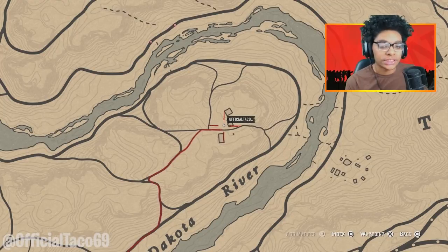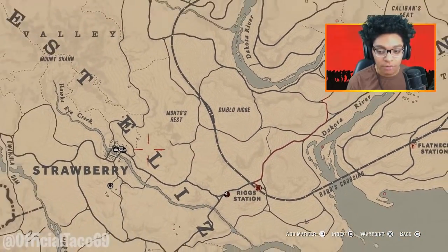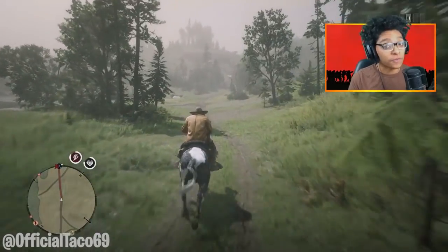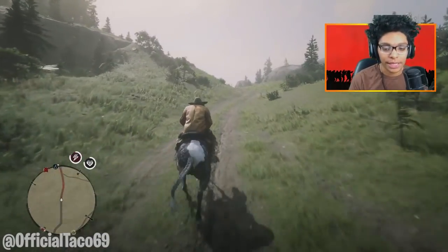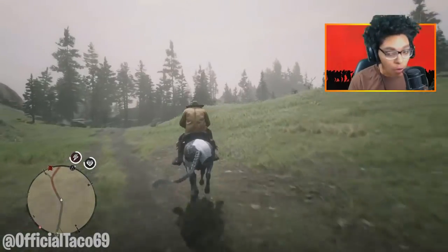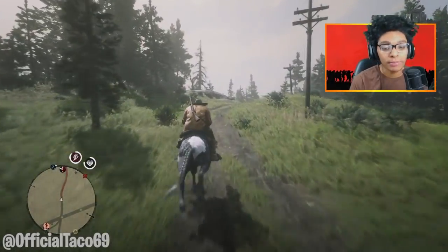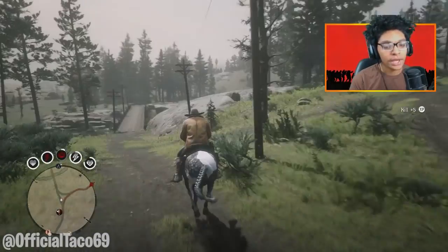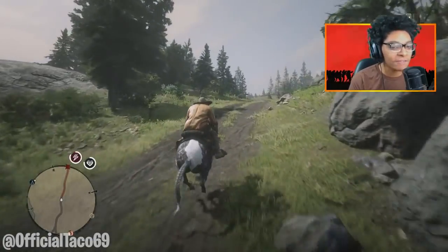Let me show you guys the location once again. This is where it is located — there are three houses right here on the map. It is east of Strawberry — head east right there and you guys will see three cabins. Now the downside about this spot is that there is not a fence close around. But I'm going to head to a fast travel spot and fast travel to a fence to see how much money we can make by doing this method. You won't make a lot of money, but if you do want to make a lot of money in Red Dead Online, go check that video up here.